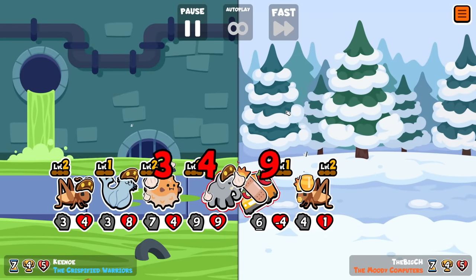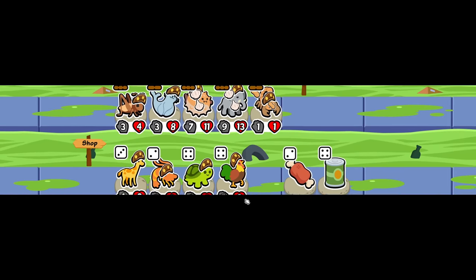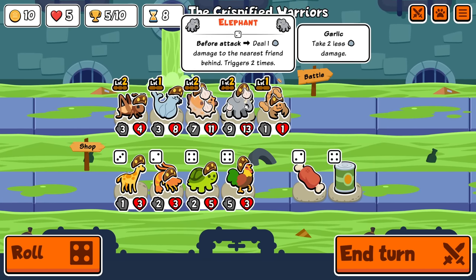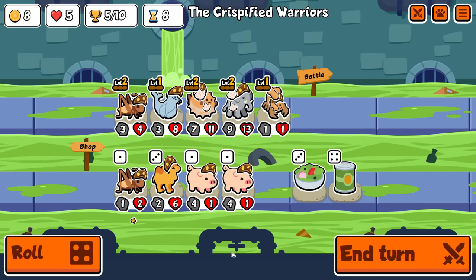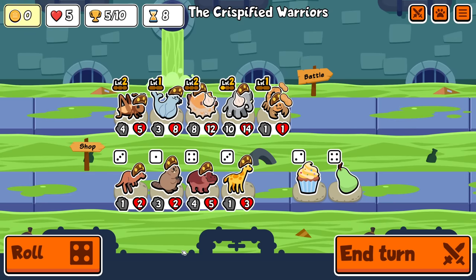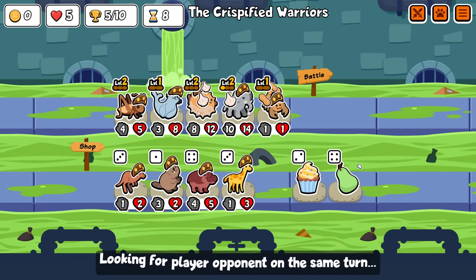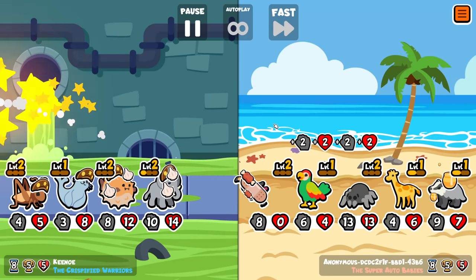Oh yeah, that's pretty nice. I do kind of want to find a penguin. Turtle for the elephant could be better, but I don't actually think I need it yet. Another elephant — fine. I will go for the level three on that. I was hoping to find more pairs, and I only found one right here. But that's fine.